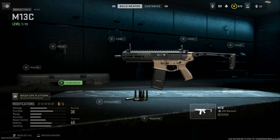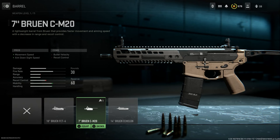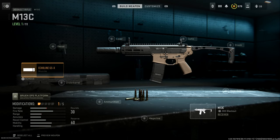Let's look at it and build this thing up from base. Here is the M13C, or what is supposed to be the MCX Rattler, chambered in 300 Blackout. Big letdown on barrel options — we don't have the integral suppressed barrel like we did in Modern Warfare 2019. I was really hoping they would add it, but they didn't. I really wanted to make the LVAW — the Low Visibility Assault Weapon, also called the Black Mamba — but they did not add it here.